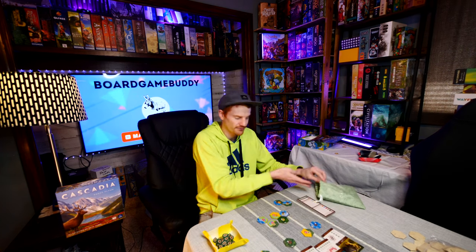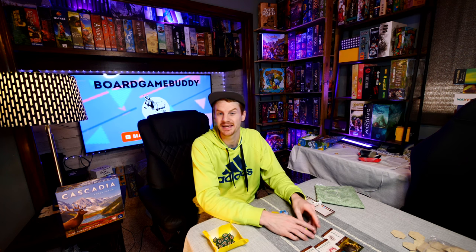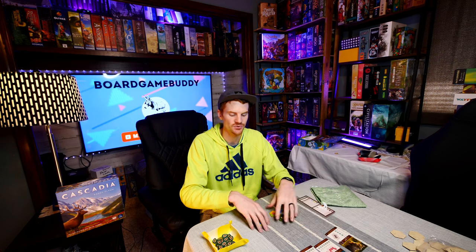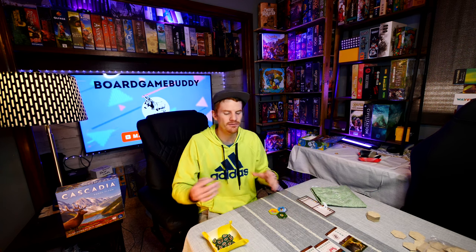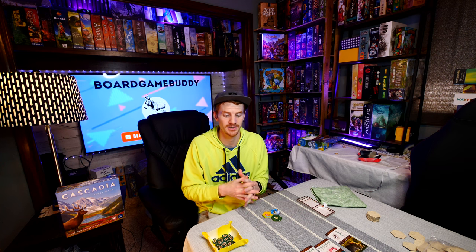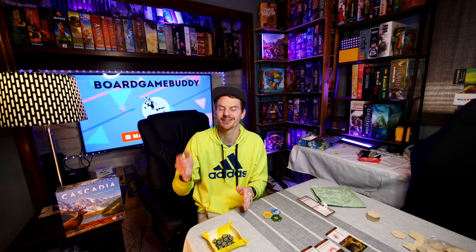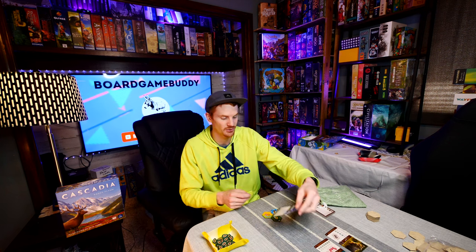First tip: foxes are weak. Near the end of the game there tend to be lots of foxes in the display because nobody wants them - they just don't score well. A house rule we've used is to treat foxes as a copy of another animal's scoring card - like elk or bears - to make the game feel more balanced. But if you're playing standard rules, simply avoid foxes unless you absolutely have to take one.